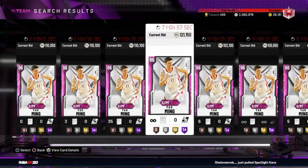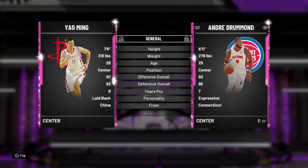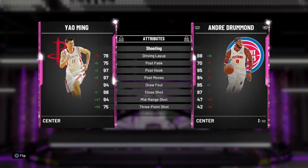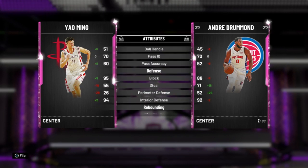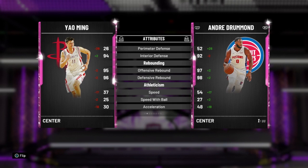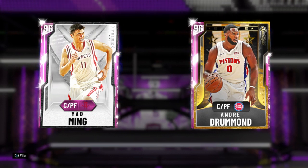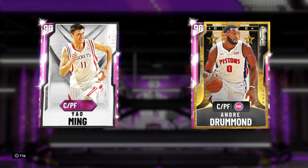Next up is the Pink Diamond Yao Ming. I'm still a little iffy on grabbing him because I don't want to go below 2 million MT, but he's still a great card. He's 7-foot-6, has 14 Hall of Fame badges and 18 gold badges including Quick Draw and Hot Zone Hunter. He's got a 75 three-point shot at 7-6, 97 post hook, 75 post fade, 94 mid-range, 90 standing dunk, 95 block, and 94 interior defense. He's just so dominant. His speed stats are low — 37 speed, 25 speed with ball, 30 acceleration — but at 7-6 with those stats, no god squad is complete without Yao on the bench.